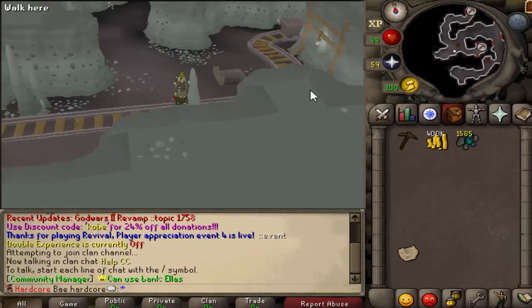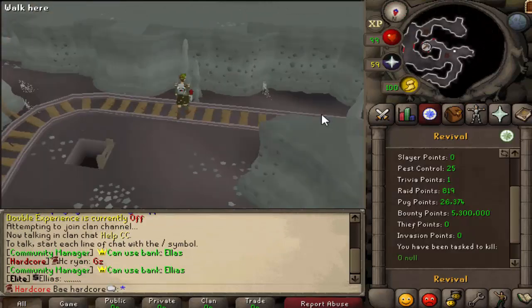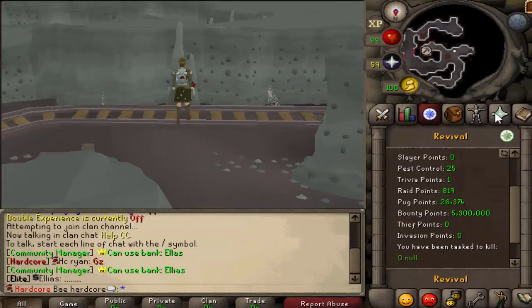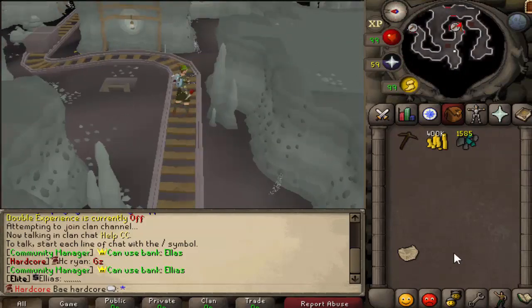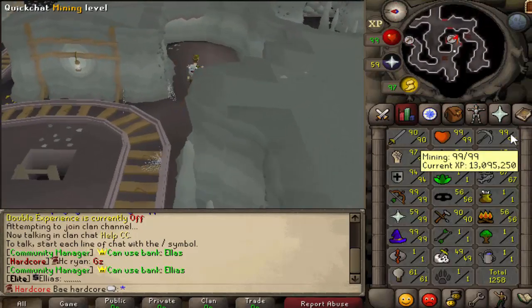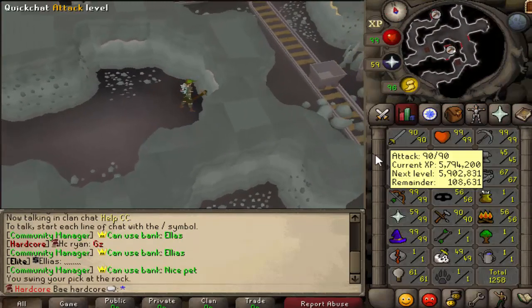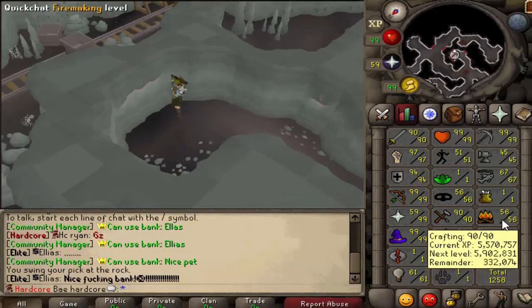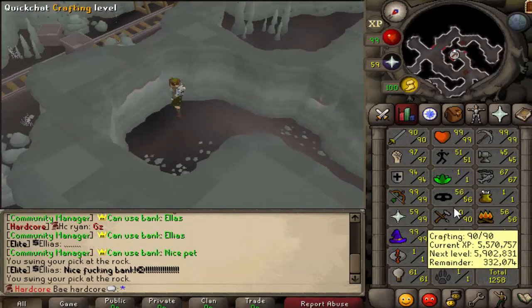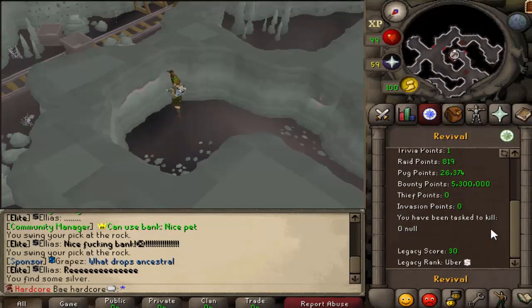So we have this Hardcore Ironman here — Bay Hardcore. I'm not sure whose ultimate this is. If this is your ultimate, well, you're in a Bank Busters. Just logged out at the Xenaris Mine — I assume they were just trying to mine to get some random stuff through it. Not maxed or anything, but you do have a good chunk of combat stats. As far as points go, nothing too fancy — oh, you have a thousand donated points. That's pretty cool.